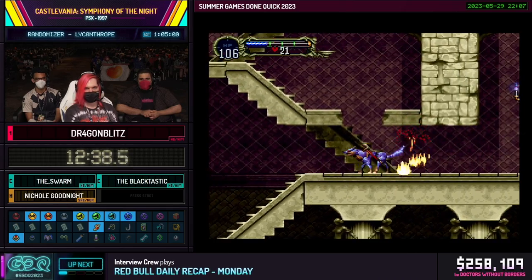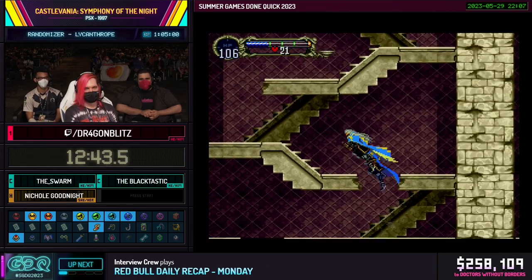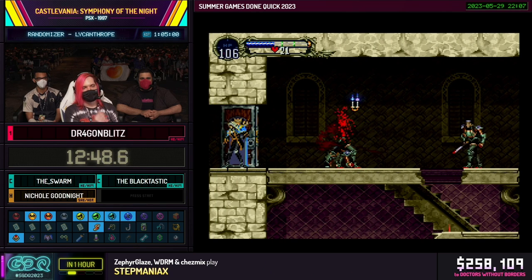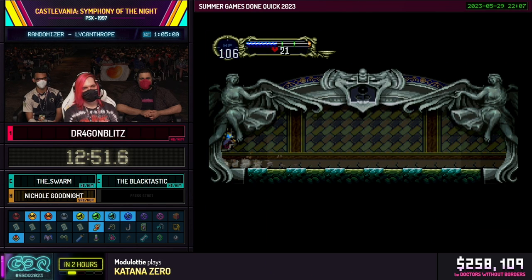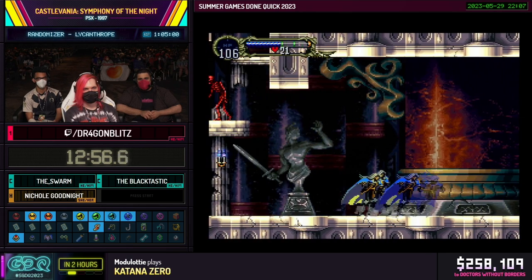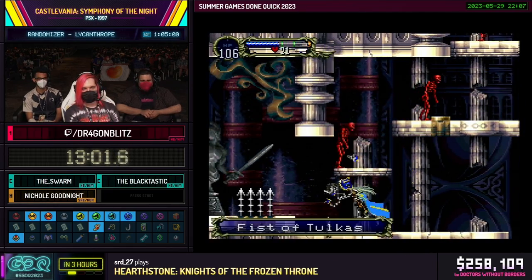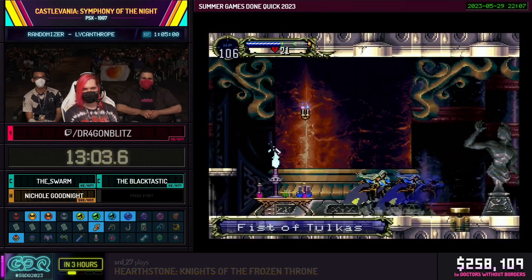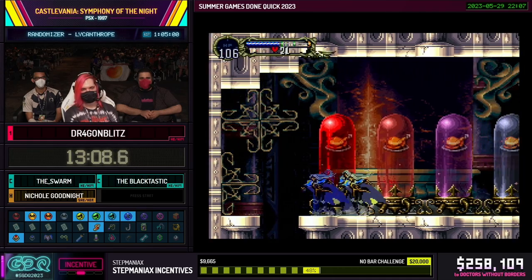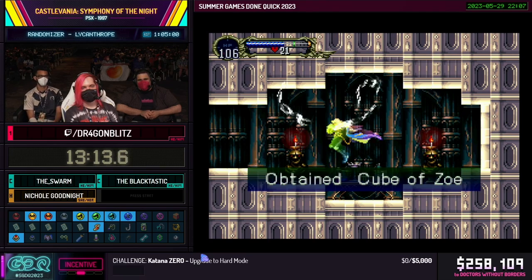There's a $10 donation from Matthias DiGiovanni: 'Let's go DB, happy to see you showing off how cool and underrated wolf movement is in SOTN. Best of luck from Brazil.' Thank you so much. And $25 from WOT: 'Looking forward to seeing the SOTN run.' And for Creature too — yeah, he never has anything. What a nice Cube of Zoe though.